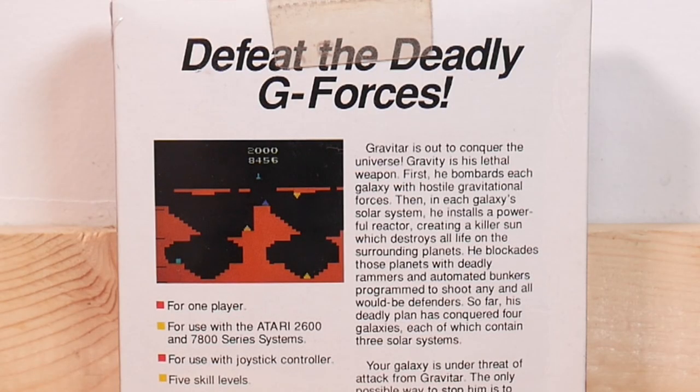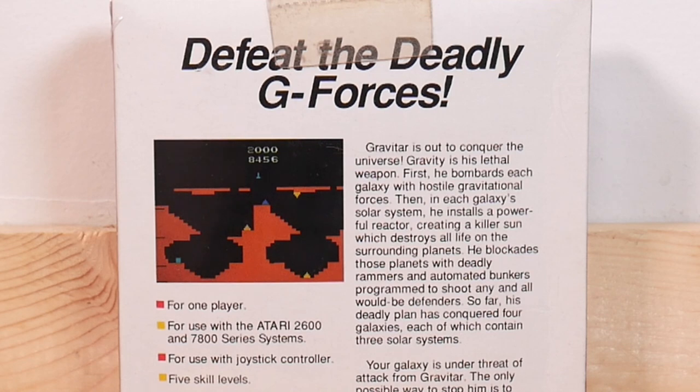Defeat the deadly G-forces! Gravitar is out to conquer the universe — gravity is his lethal weapon. First, he bombards each galaxy with hostile gravitational forces. Then in each galaxy's solar system, he installs a powerful reactor creating a killer sun which destroys all life on the surrounding planets. He blockades these planets with deadly rammers and automated bunkers programmed to shoot any and all would-be defenders.